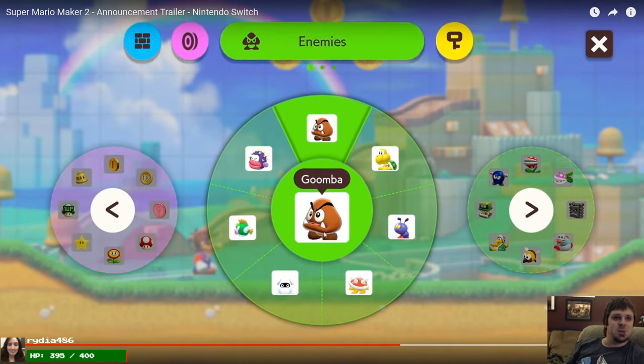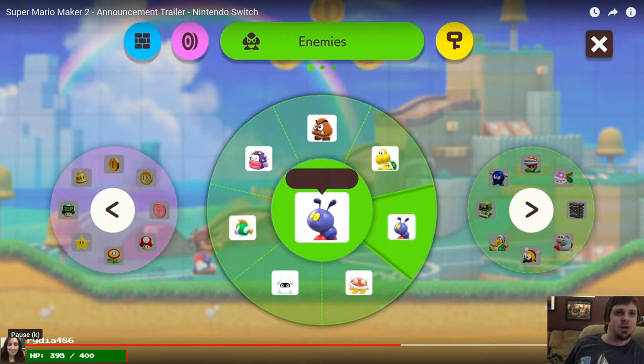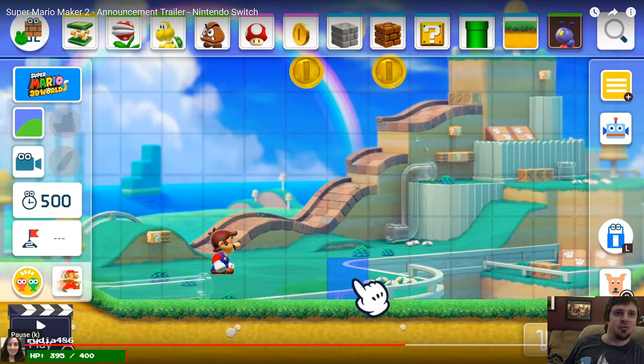Here are some enemies — this is a spiky fish, here's the ant trooper. I don't know who this guy is, and I don't know who this guy is either. This is a hornet. This one looks like a mouse. I'm not sure who these two are, but they're from 3D World — I just don't remember; I haven't played that game in a long time. And then they have the longer vine, so you can control its path.